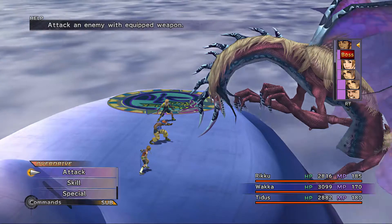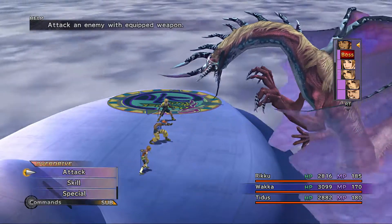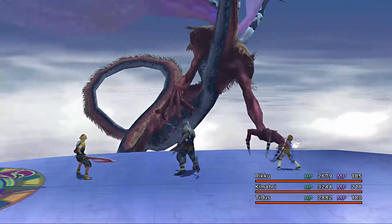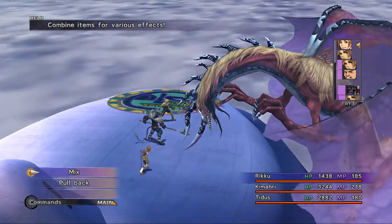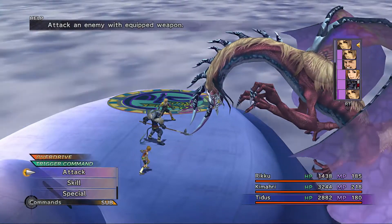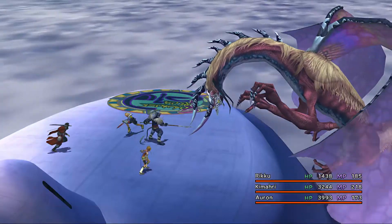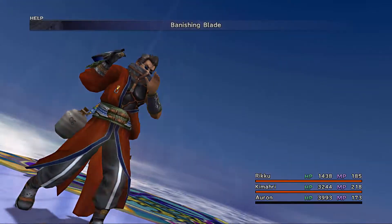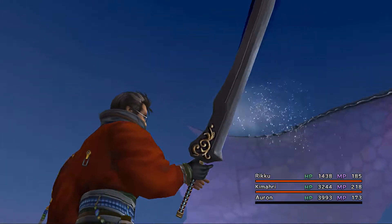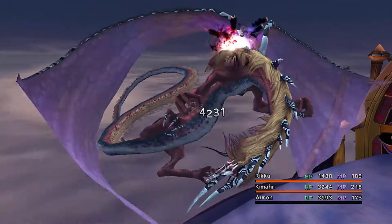This guy does have some resistance to Slow, so chances are we'll miss more than once. I think he's immune to most of those status effects, so I'm not going to worry about that. We'll bring in Kimari and he can steal and get a water gem. This guy does a lot of damage, so you need to be careful. Then we want to cast Slow one more time — it doesn't go through. So now we bring in Auron to use Banishing Blade. It's going to be a trend for most boss fights going forward — if I need to inflict more than one break, I'll just use this overdrive since it only takes maybe five battles to charge. And it inflicts all the breaks right then and there.